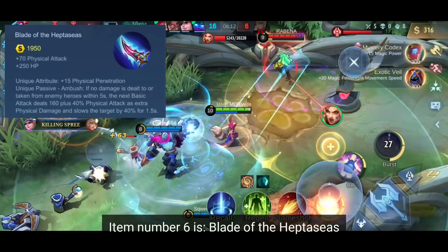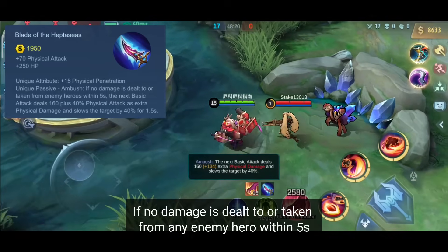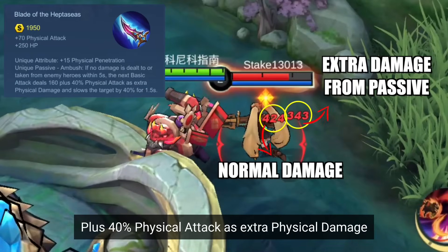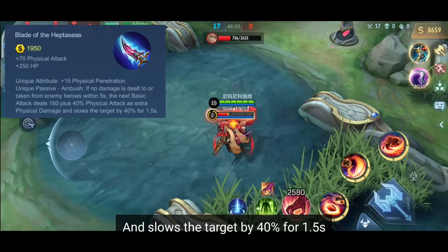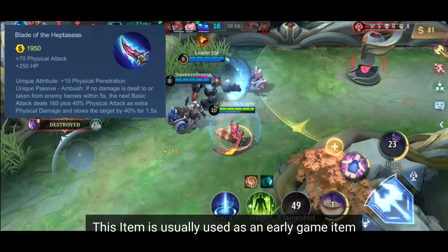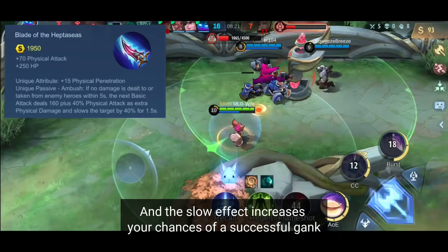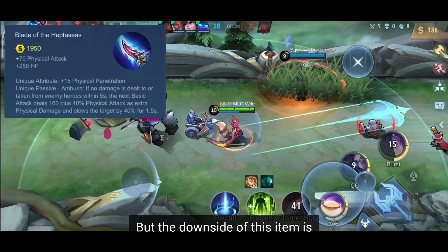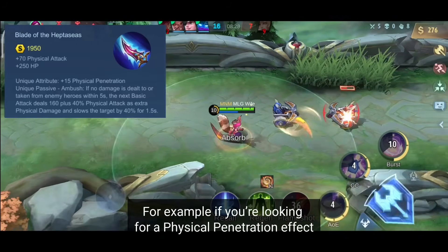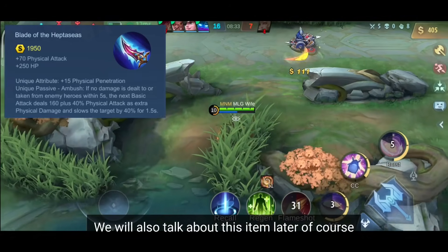Item number 6 is Blade of the Heptaseas. If no damage is dealt to or taken from any enemy hero within 5 seconds, the next basic attack deals 160 damage plus 40% physical attack as extra physical damage, and slows the target by 40% for 1.5 seconds. This item is usually used as an early game item — the bonus damage, small penetration effect, and slow effect increase your chances of a successful gank. But the downside is that there are just better items for the late game; for example, Malefic Roar helps much more if you're looking for physical penetration. So a lot of people tend to sell it once their item slot is full.